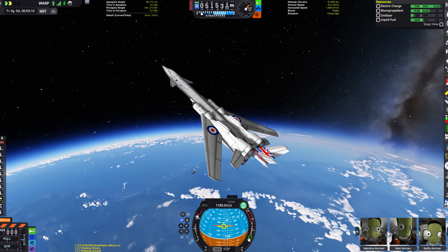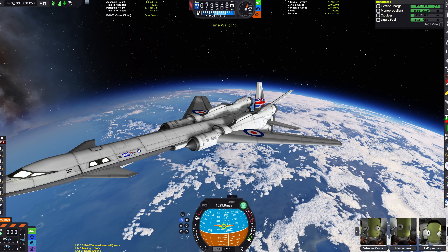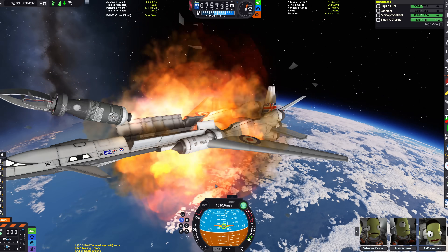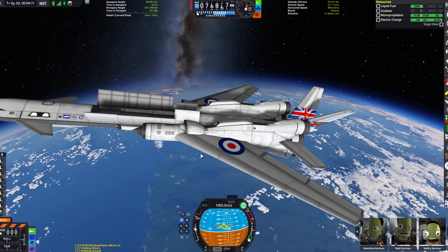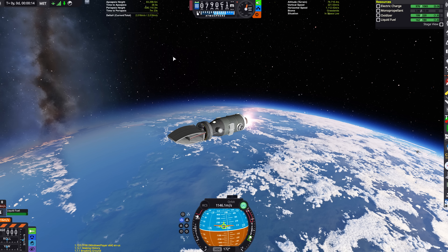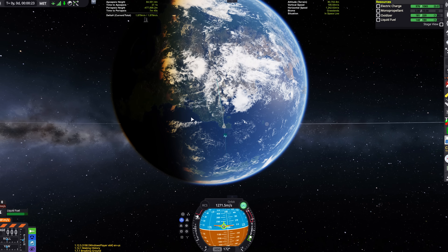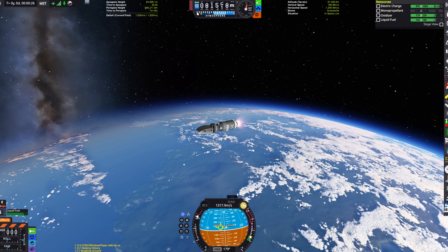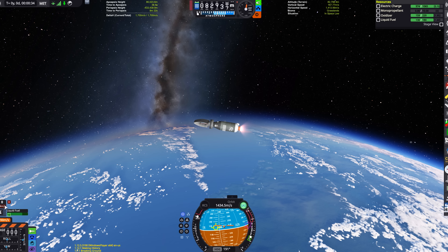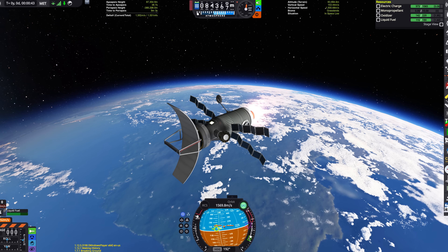I'm making a quick save. Now we're going to open up the payload bay doors, extend the satellite launching arm, and deploy. We lost the hinge, but otherwise all fine. Let's go back to the satellite and perform our circularization. So let's raise our apoapsis to 100 kilometres once again. We are going into a polar orbit, so we want to be exactly along the 180-degree vector on the nav ball. We have plenty of delta-V. Whilst performing our initial burn, we're going to deploy the instrumentation of our spy satellite.